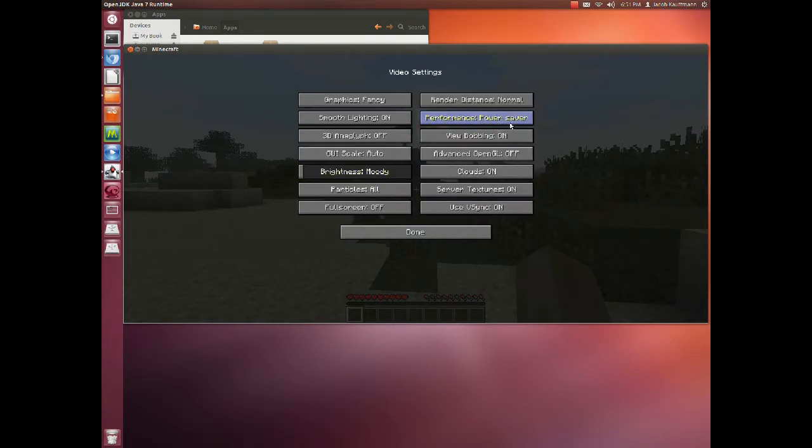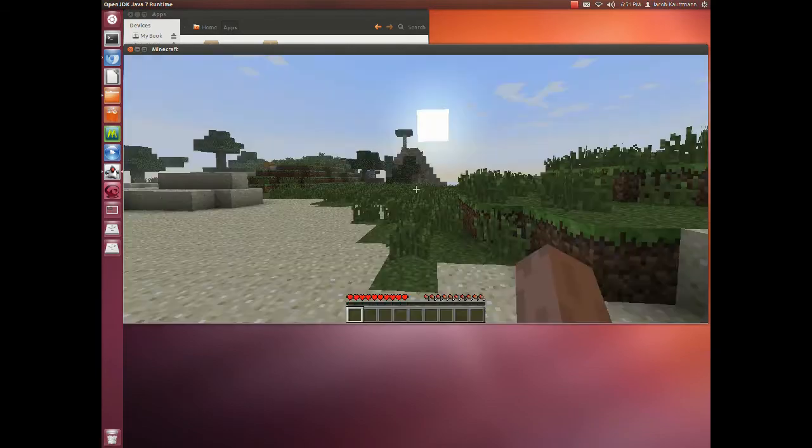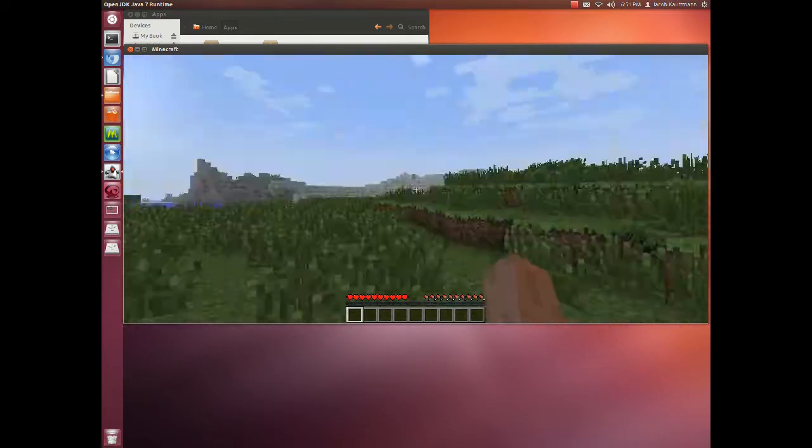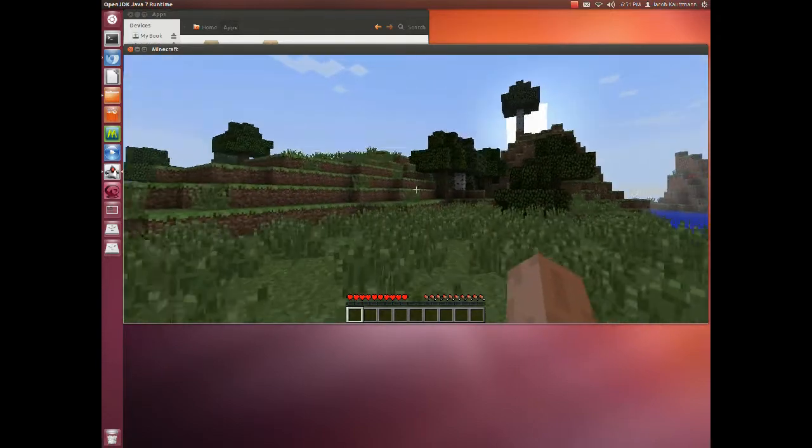Give me a minute. Max FPS, view bobbing off — actually, keep that on. Fast, there we go. Okay, so how to survive your first night in Minecraft. I just spawned and I spawned on a beach. We're going to head in towards the forest, though.